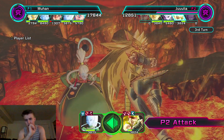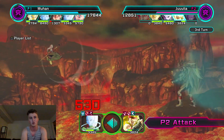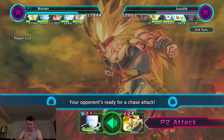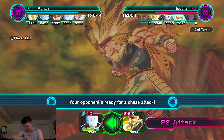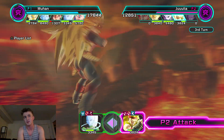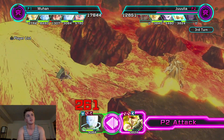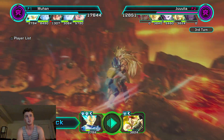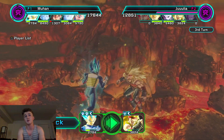I don't even know what their attack is lowered by now, because Vegeta lowers it by 10% and Goku lowers it by 10% consistently — so that's automatically 30% less damage. Now everybody attacked — Jiren's dead, and all we have left is Vegito.